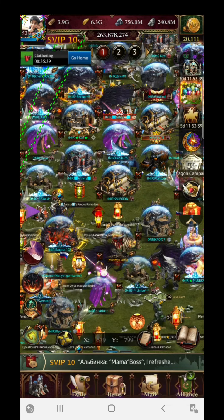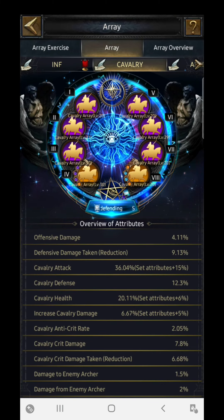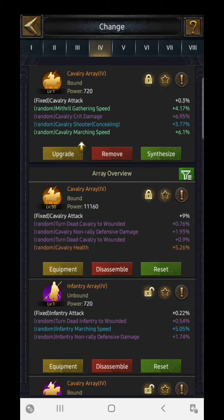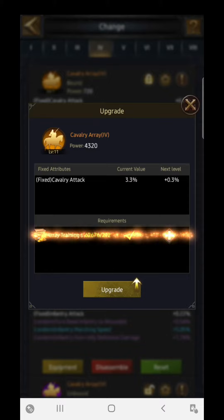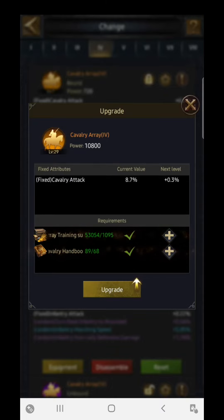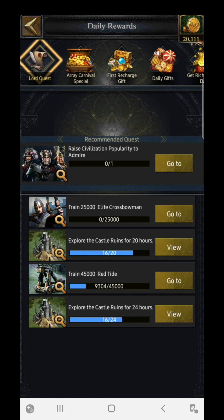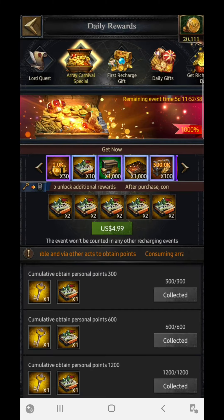Here's the trick: go to the Array section, select any array, equip a different one, then reset your purple array. Re-equip your array and upgrade it back to max level — up to level 30. Nothing extra is consumed; you just switch, reset the purple training supplies, and reinvest them. You can see that previously I had around 11,000 Array Training Supply consumed and now it jumped to 24,000 — easily unlocking all the chests for free.